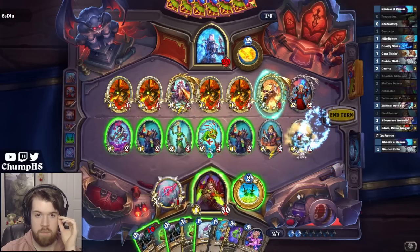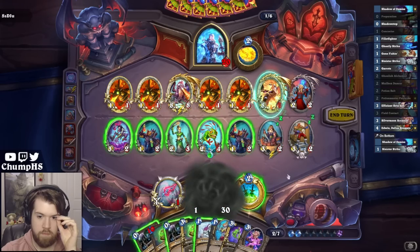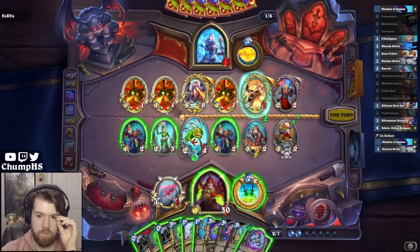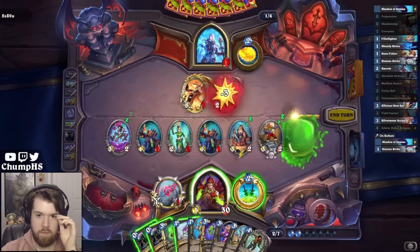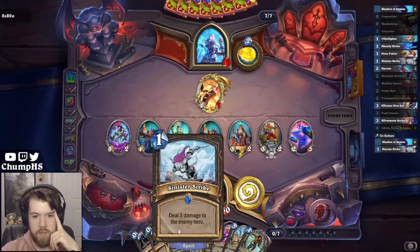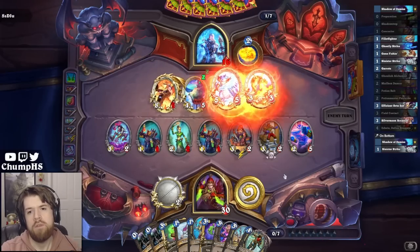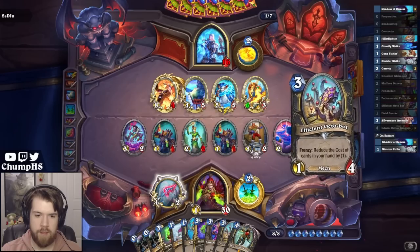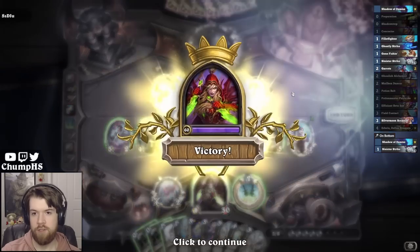I think I've only got eight from hand next turn — no, nine from hand. Let's summon some dragons. Pretty stinky. Opponent is for sure dead here. Nice. That Slime Scale Diver actually ended up being totally insane. We'll see you next time.